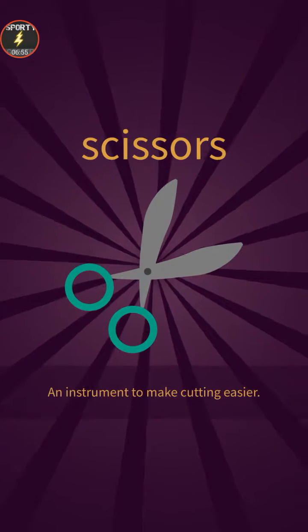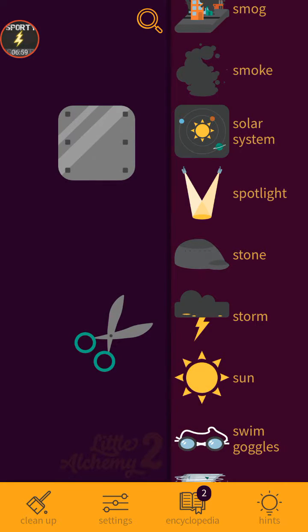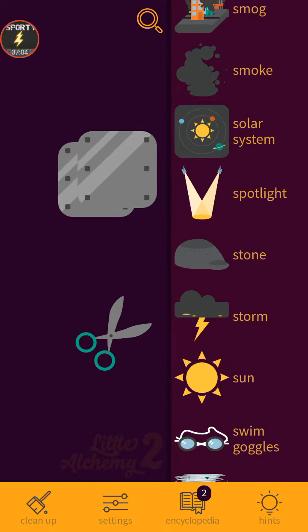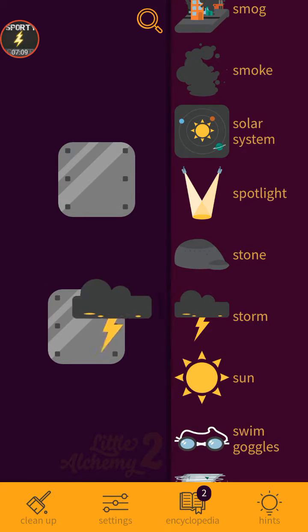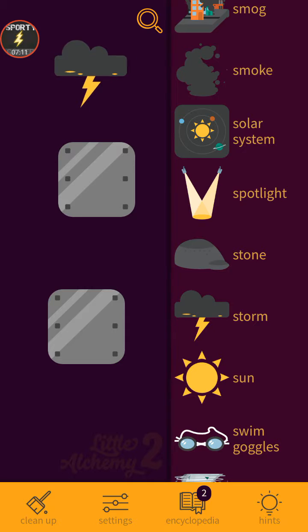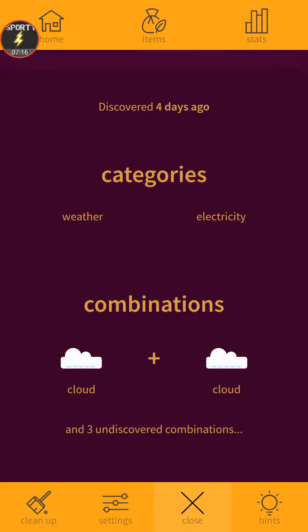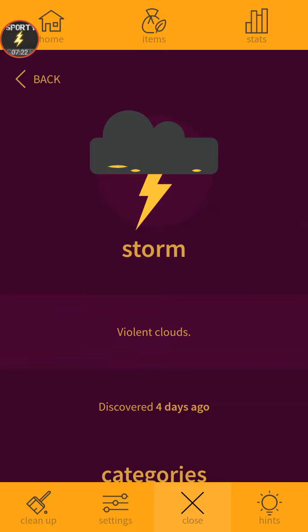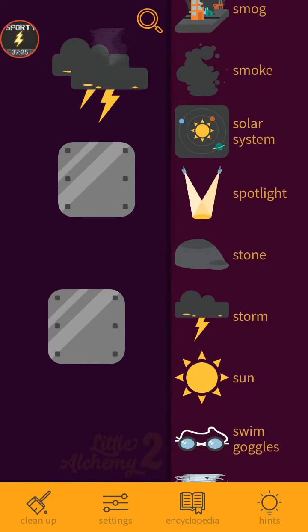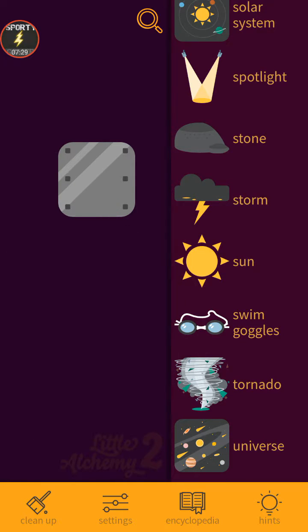Can we make something else? Scissors — an instrument to make cutting easier. Can we add this? No, we can't. Can we add metal inside? No. Storm might be a new element — violent clouds. Cloud and cloud makes storm, and storm and storm mix makes tornado, as you can see there. Sun and gold — interesting.